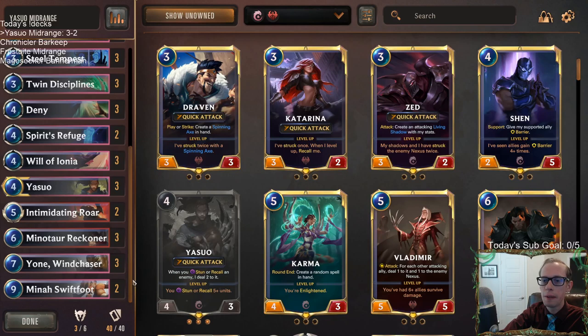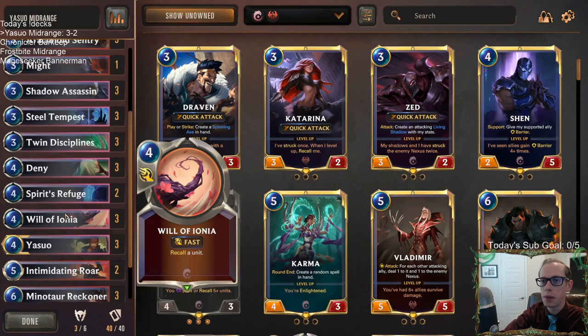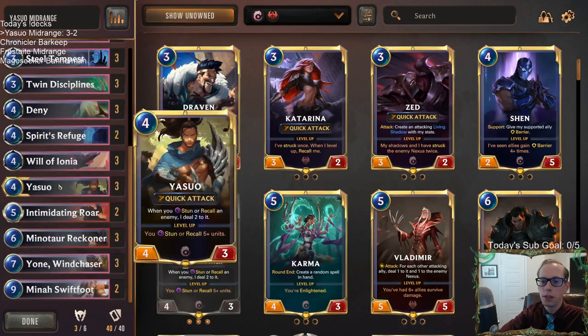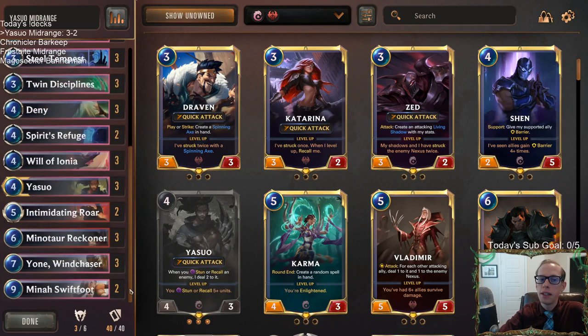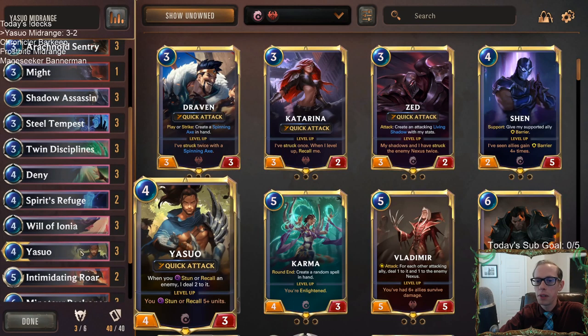I can only play three of those though. Against those hyper aggro decks, Intimidating Roar is great — but there is a lot of control in the format and Intimidating Roar is not that good against control, that's why I only have two in here. The Might actually was good for us — we stole a couple of games with the help of Might. So I like having this one Might in there. And there we go — another positive record with Yasuo.